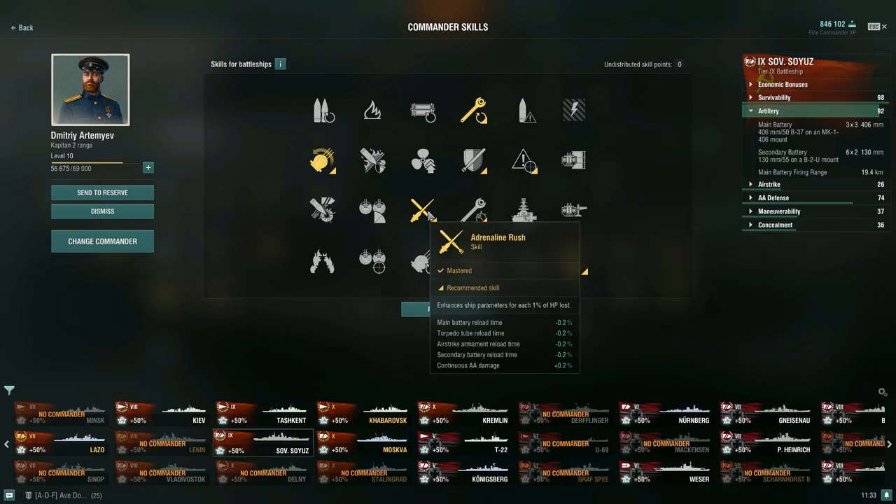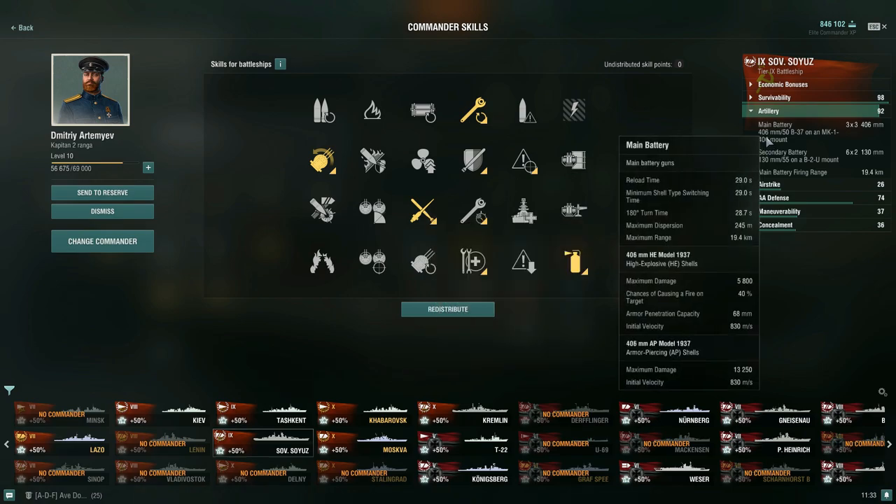For a six point commander, take Adrenaline Rush. Main battery reload time gets reduced, as well as your airstrike or secondary battery reload time. You get a slight buff on continuous AA damage for each 1% of health pool lost, so your reload time can drop down to 28 or 27 seconds.